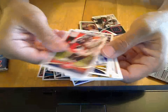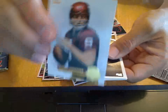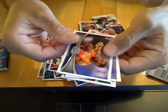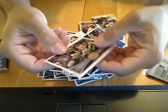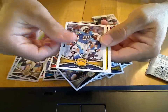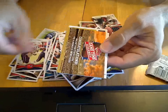Felix Jones. Sonny Jurgensen insert. And then last pack — another code card.